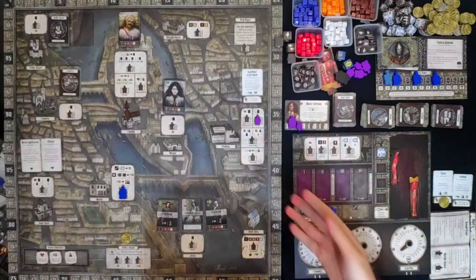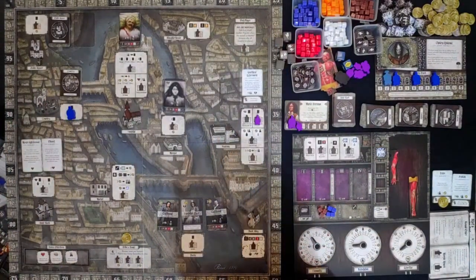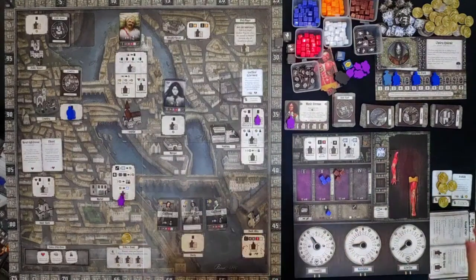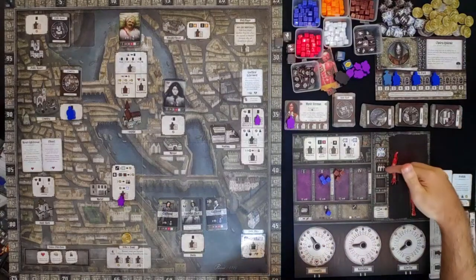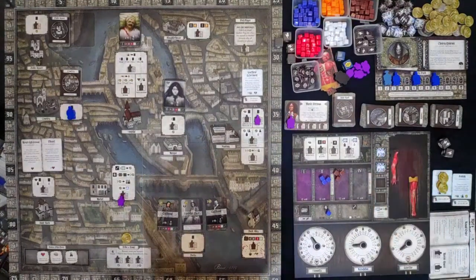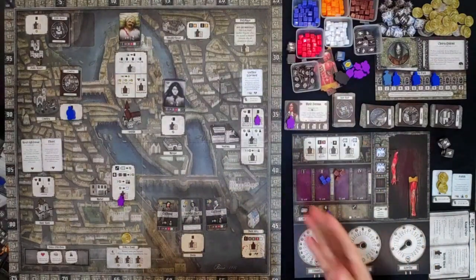Let's roll our die for the officer — he will move 2 spaces to the church, then to the cemetery. Let's place our next worker. I want to build up my reputation, so to be safe let's go to the market and sell our well-preserved muscle and organs. We will gain 4 francs. I want to buy a laden jar. Upon purchasing a laden jar, put it on the charge side. We have 2 charged laden jars — maybe we can flip the switch later.